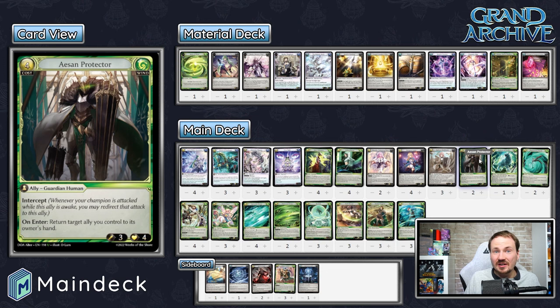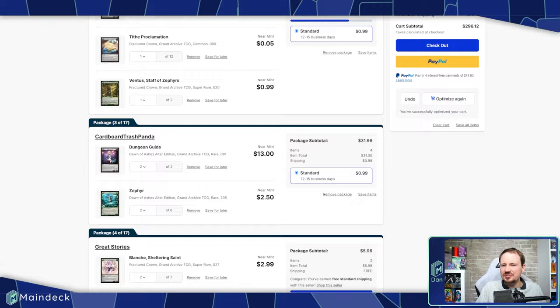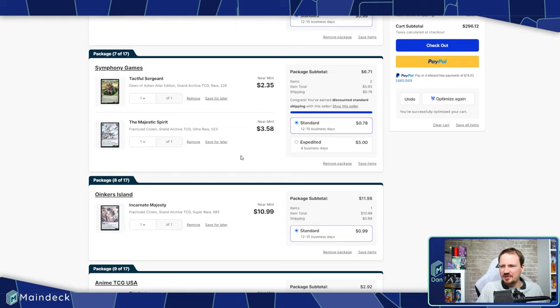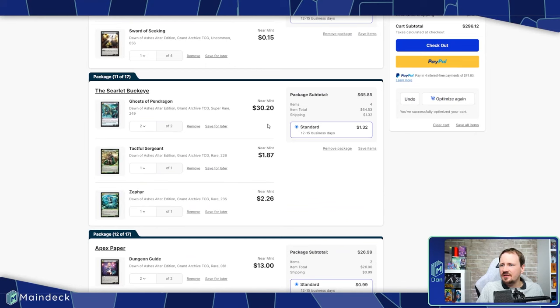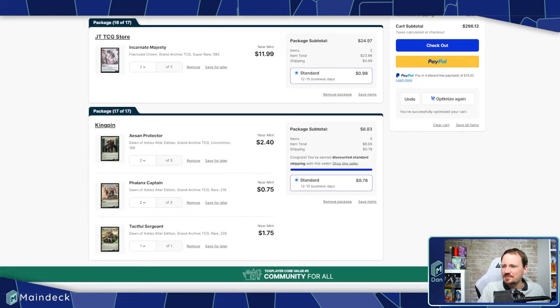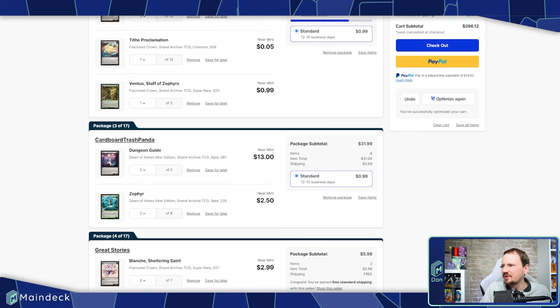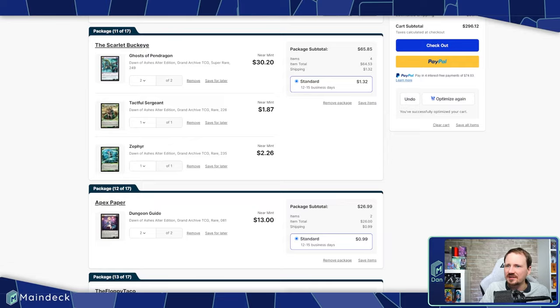Let's talk about the cost of a deck like this. This cost is almost identical to the Fire Merlin one, because it's running a lot of the same stuff — the different wind cards are just cheap cards. Your cost is purely from having a bunch of Crux stuff. We have Incarnate Majesties and Ghost of Pendragon. That's where the cost is coming from — just like in the last one. Nothing else in here is too expensive. You're looking at about a $300 deck right now. If Ghost of Pendragon ever goes down significantly, it can go a lot closer to $200. If you already have Ghost of Pendragon, it's $200 just to build it. Link is down in the description.